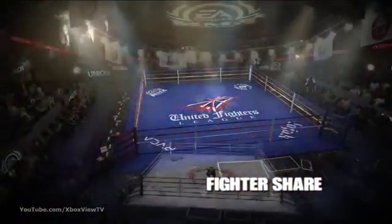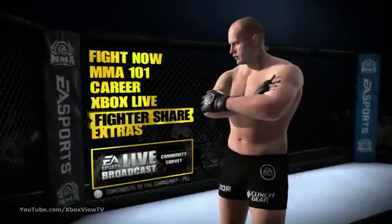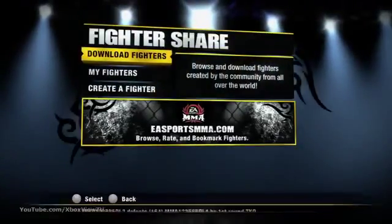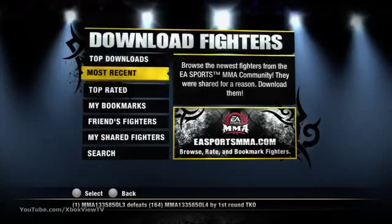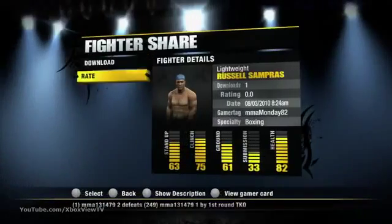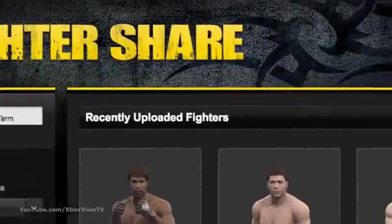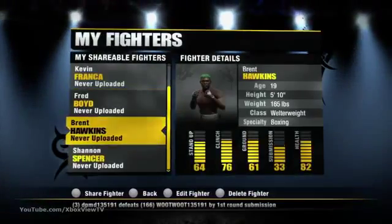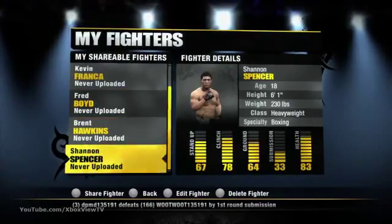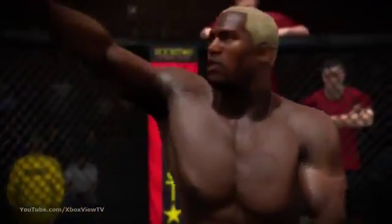Take your fighter across the world in career mode and then share him with the world using Fightershare. You can find the fighter you're looking for by searching by fighter name or weight class, or by browsing the top downloaded, most recent, top rated, and your friends' fighters. You can bookmark fighters on EASportsMMA.com to easily find them again on your console. Check out thousands of fighters from the community and download your favorites to take them online where you can test their merits against the world.